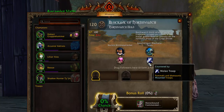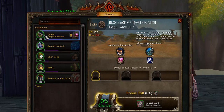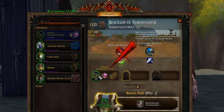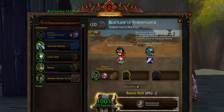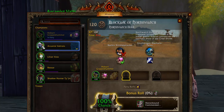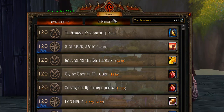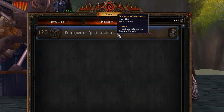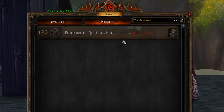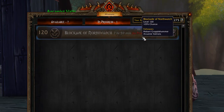Before you start the mission, make sure you have at least 100% chance of success. You'll want to drag any companion in — right now with just one companion it's already 100%, but if you want to be extra safe you can add another companion. Then simply click start mission. It will show as in progress, and you need to come back in 8 hours to collect your 125 reputation with the Honourbound.